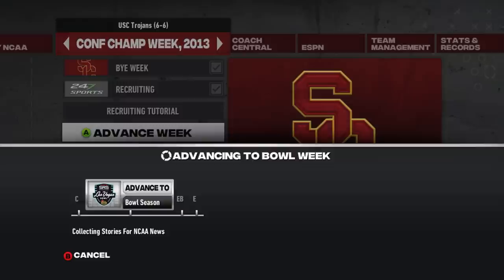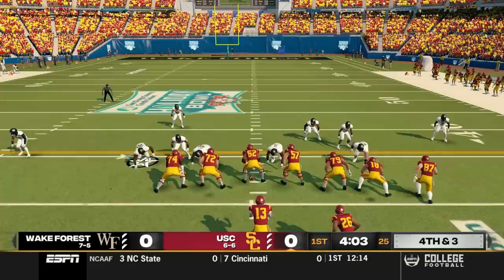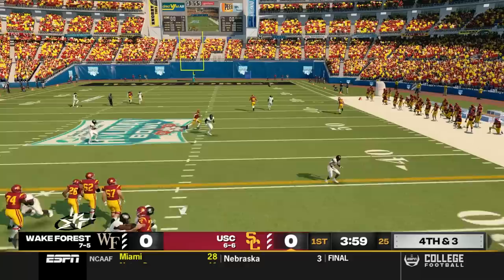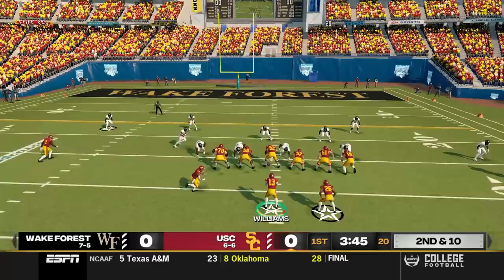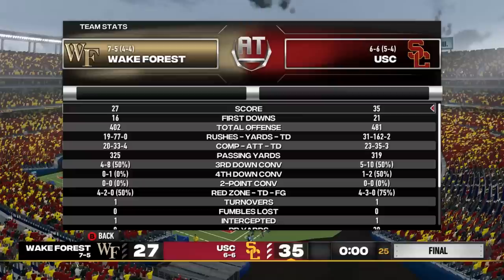All that was left was to advance to the bowl season. We simmed all the way there and we made it — at a cool 6-6 record, we're playing Wake Forest in the Holiday Bowl. As a 99 overall quarterback, Caleb Williams can now do things he could only dream of weeks ago: hitting a dot on the right side lane, laser-roping into a tight window, and jumping into the end zone. We beat Wake Forest and become a bowl winner. If you liked that video, check out this one — we had a five-star quarterback and he made his college commitment.